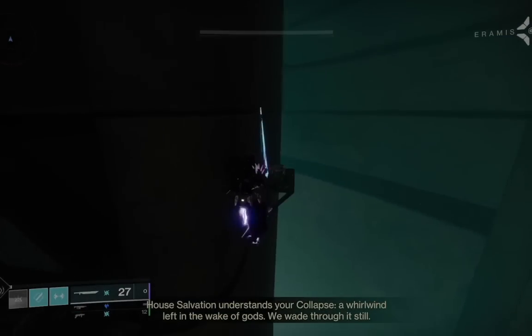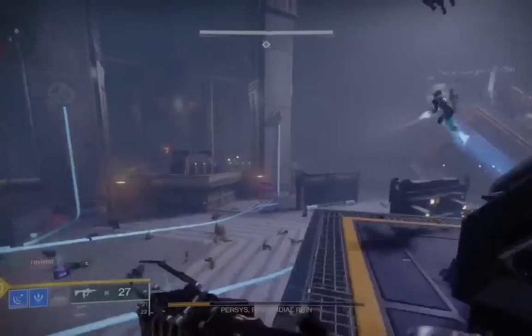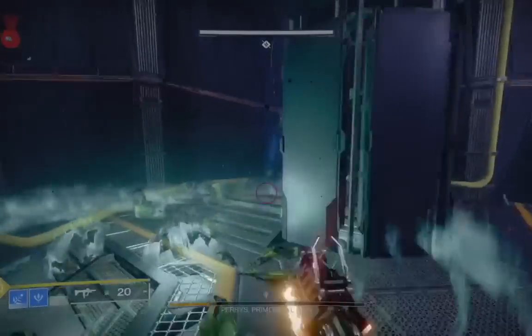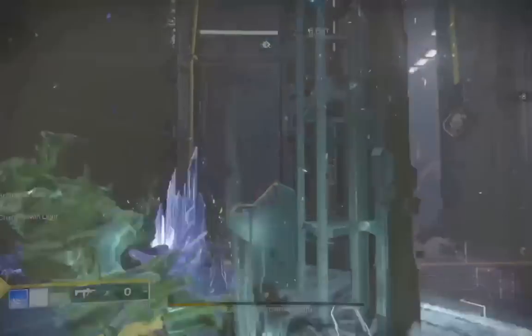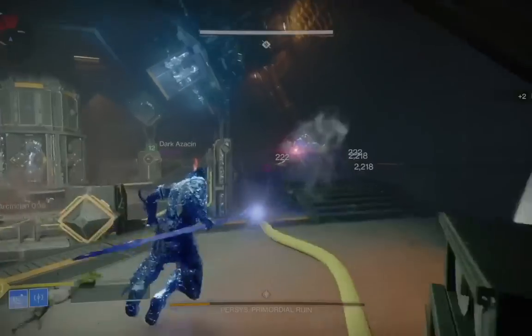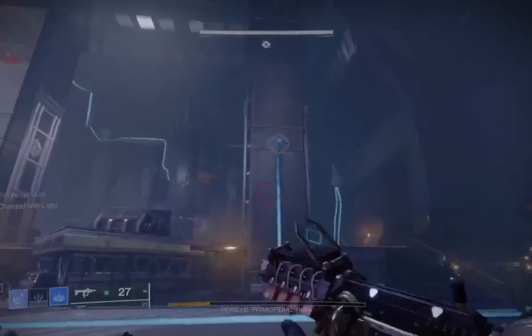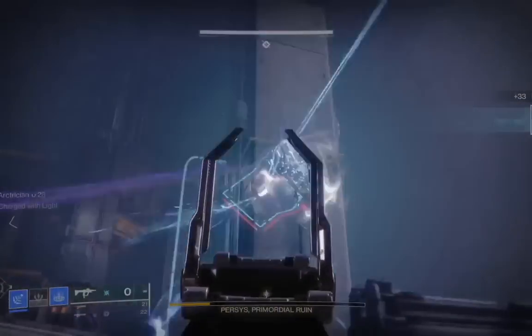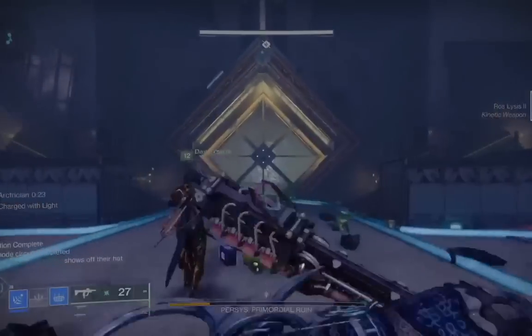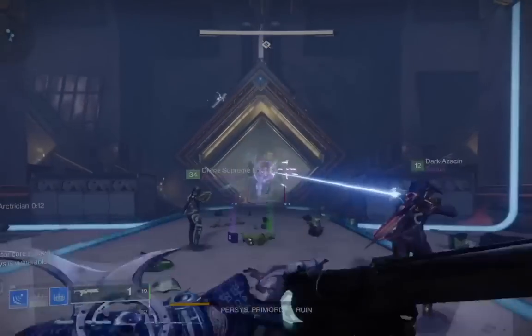The next glitch is going to primarily revolve around the bosses, mainly the last boss. As you saw in my previous video, you can use the Shadebinder super to activate all the nodes in both boss rooms. It really comes in handy in the final boss room as everything is a little more stacked together. I would recommend it more for group play rather than solo, as you want the damage buffs. It makes a damage phase really quick and usually you get your super back by the time the next damage phase comes around.